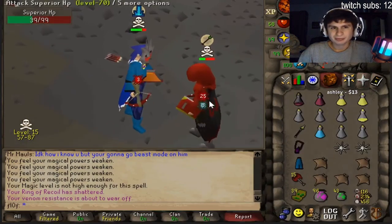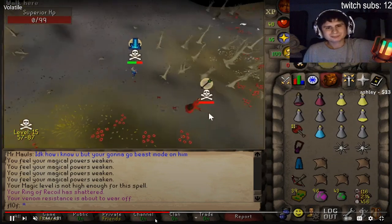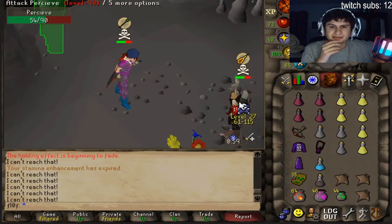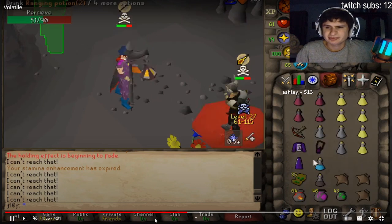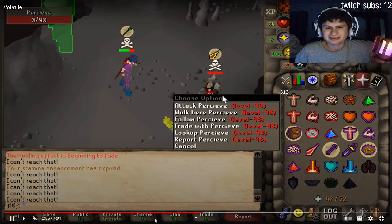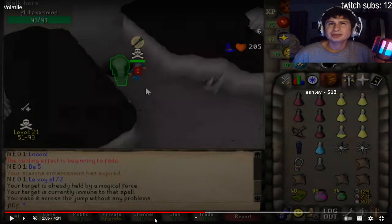Now fighting a level 70 named Superior HP — throw an axe! How is this guy 99 HP? He's 70 combat with 99 HP. Now fighting a zerker. I think we might smite the zerk for a Karasil. The zerk is 90 HP but 98 combat — that's not really a zerk unless he has some prayer levels or defense levels, because at 98 combat you could have 99 HP.